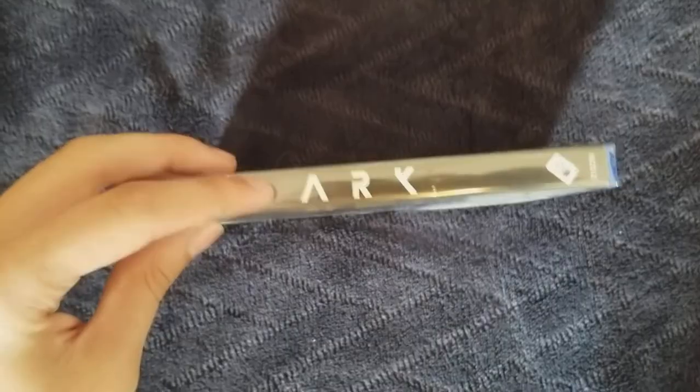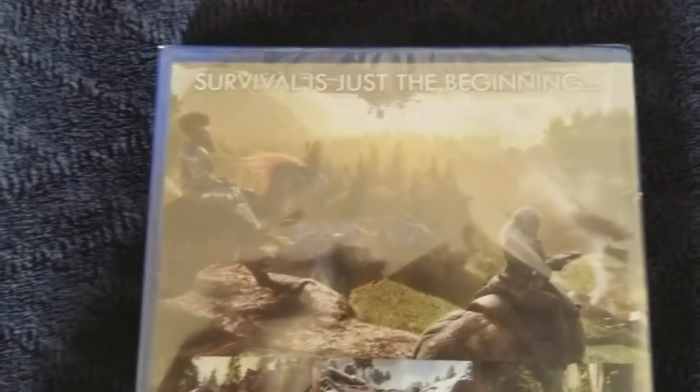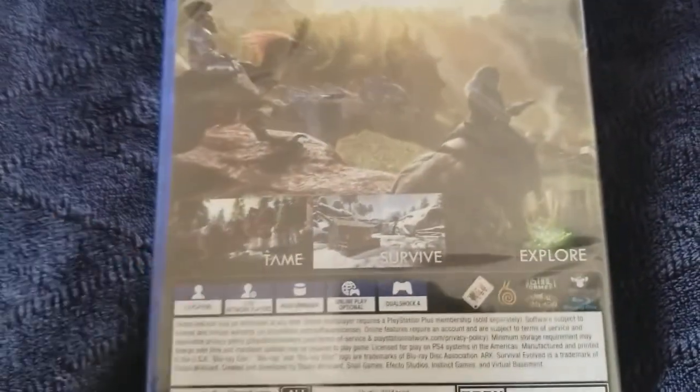The side just says ARK, that's all it says. Moving on to the back, it says 'Survival is just the beginning' — tame, survive, explore. That's all it says; not too much to go over on the back of the box.